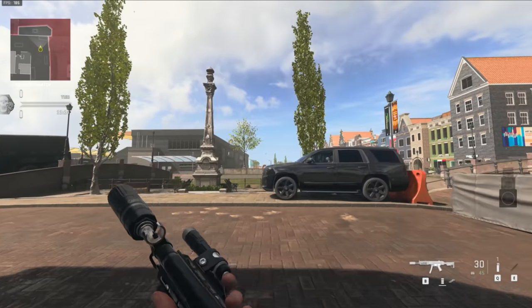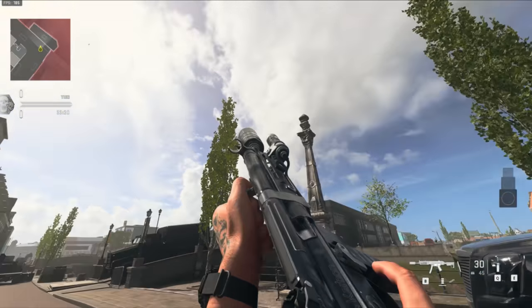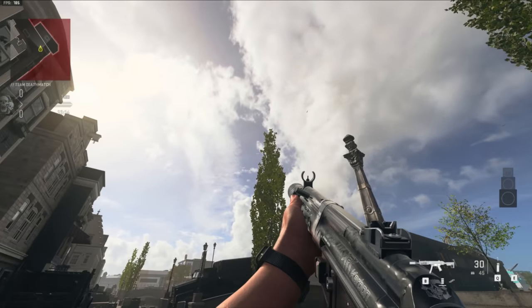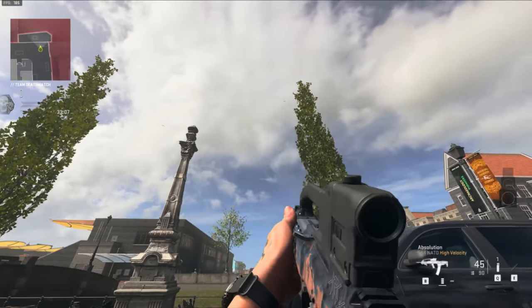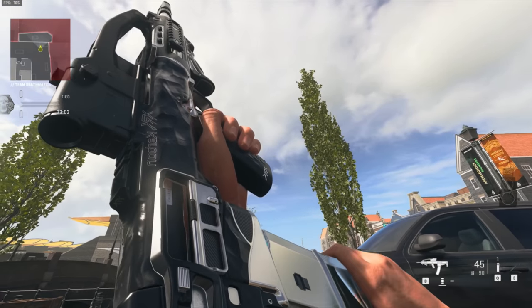Now for the tracers and blueprints that come in this bundle, starting with the Lockman Sub — this is pretty basic, but keep in mind these are reactive weapons, so as you get kills they're going to evolve and get more ridiculous. This is just the base form. It looks like it's got obsidian for the weapon skin, then the bullets are light blue. Moving on to the Tempest Razorback, once again it's got obsidian with light blue bullets.